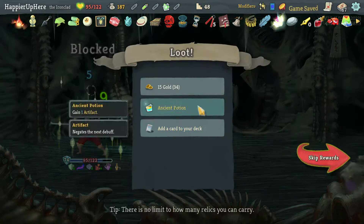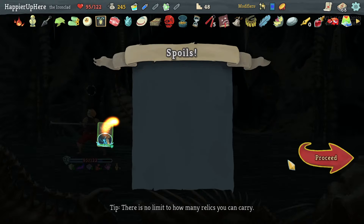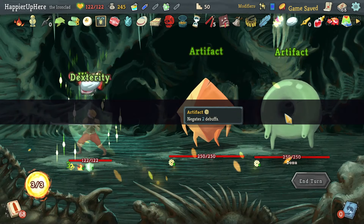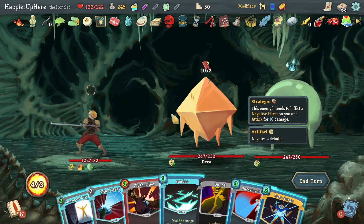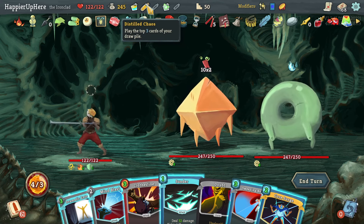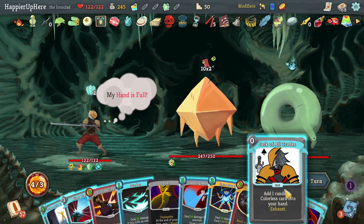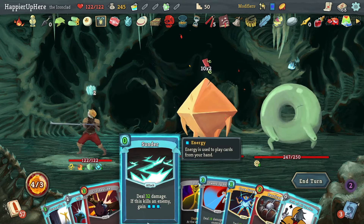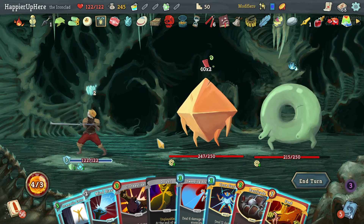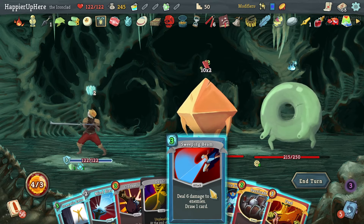Got an Ancient Potion, Evaluate, and While It Plants — While It Plants is not a bad idea, let's take that. Unfortunately I didn't get enough curses — stuck with only four. This is a really bad hand. Let me play Distill Chaos and hope for the best. Madness hits Sunder, then Jack of All Trades, Finesse.